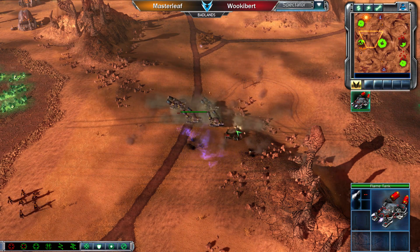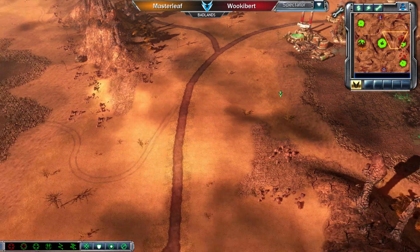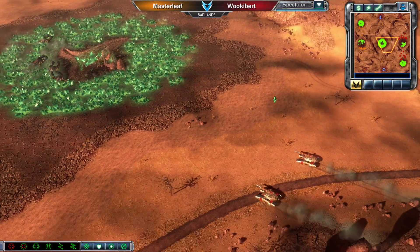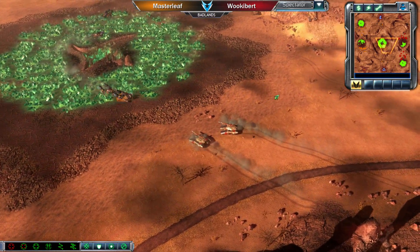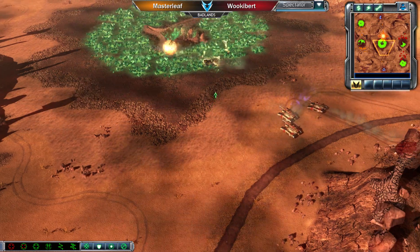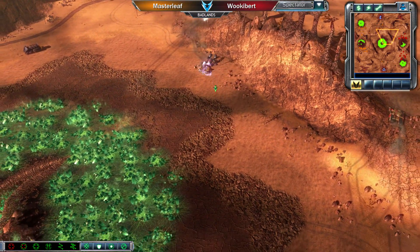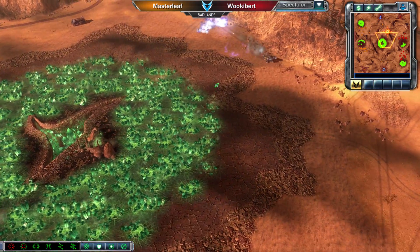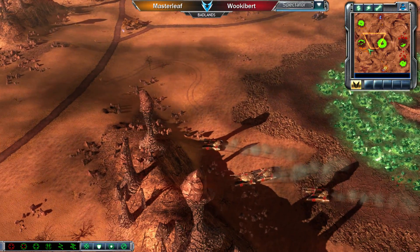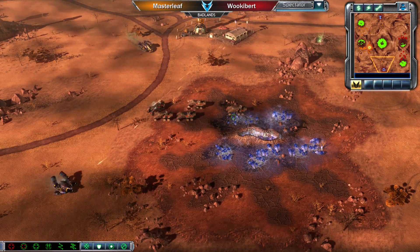Four Flame Tanks on the field now. Masterleaf trades one for two against the Predator Tanks — you can see the raw power of that Blue Flame. They're headed straight up the guts. The question is can Wookiebert stop this? Even with Blue Flame, as long as he's got a couple of Predator Tanks cutting them off, he should be fine. He'll want to pull back — doesn't want to take those on one-on-one. One Flame Tank goes down. It's going to be interesting to see if Masterleaf can make this Flame Tank move work.